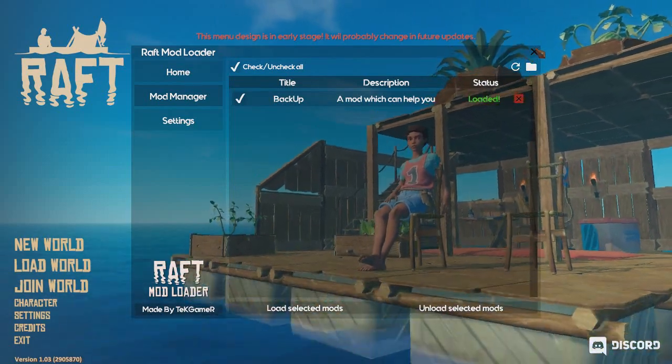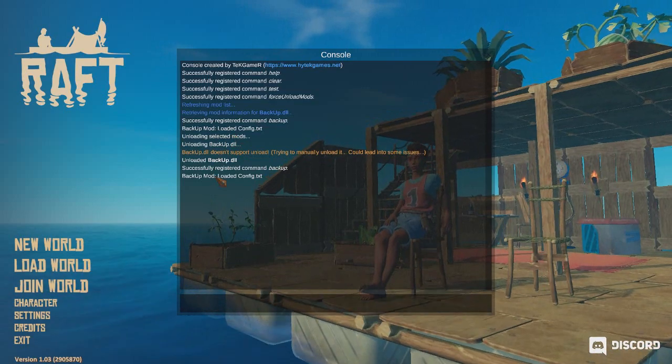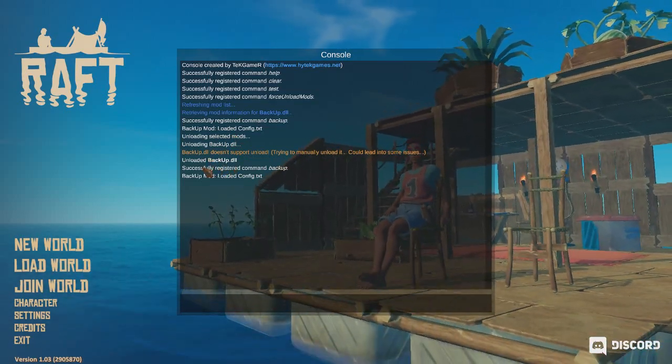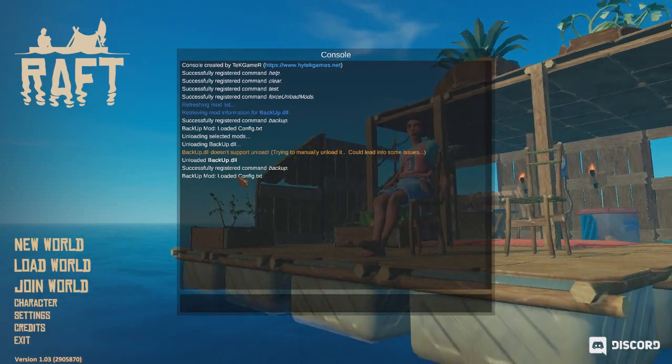To test whether this has worked, we can press F10 to bring up the console, and here we can see that it has been loaded and everything has been registered. So we now know that the mod has worked. It's saying unloaded because I did a load and then unload, but here it has loaded. So we can close that.